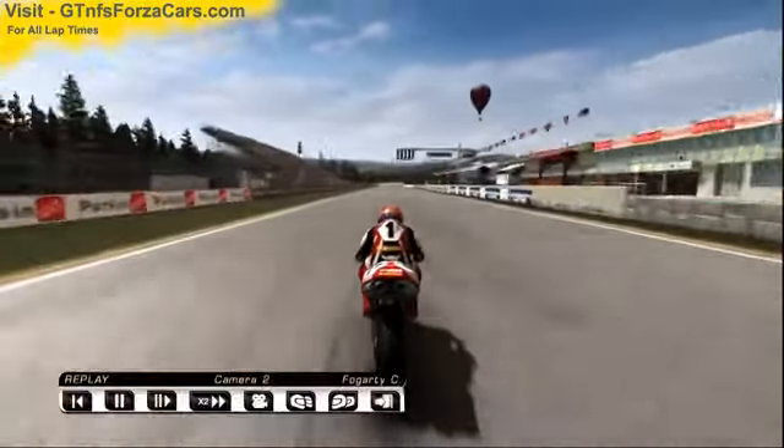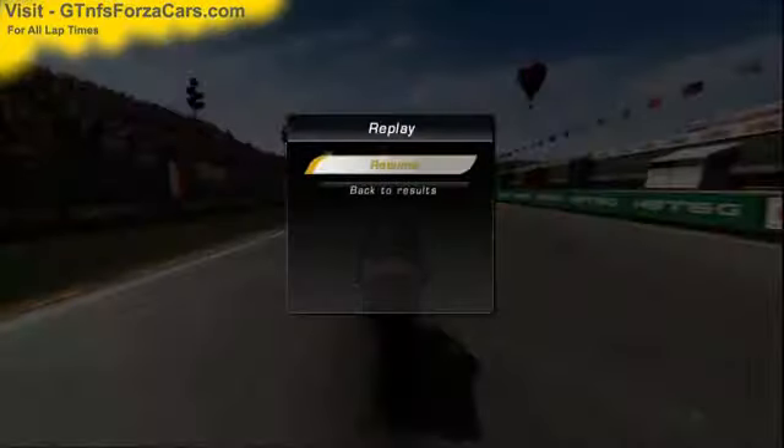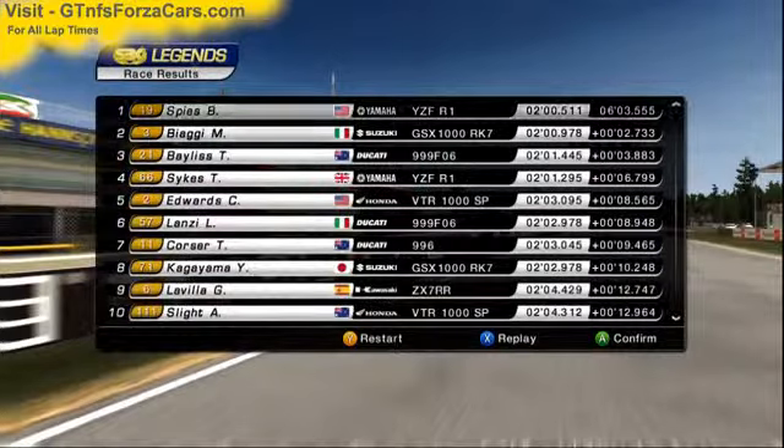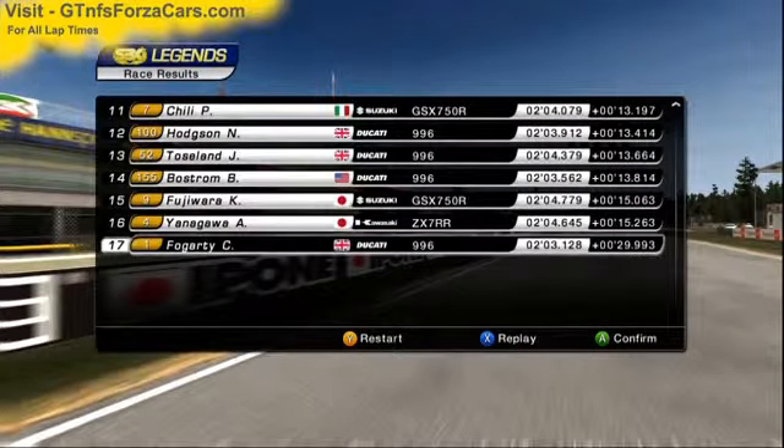Let's find out what the GTNFSForzaCars.com official lap record is for the 1999 Infostrata Ducati 996 from SBKX at the Borno Circuit — and it is 2 minutes, 3.128 seconds.